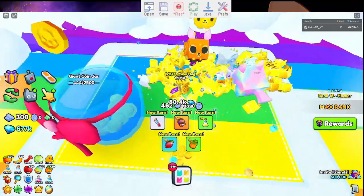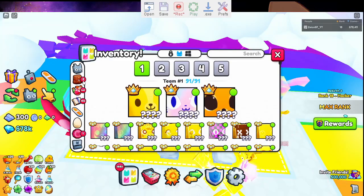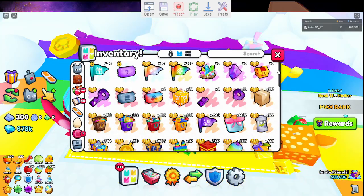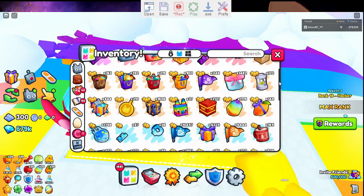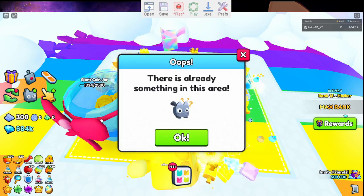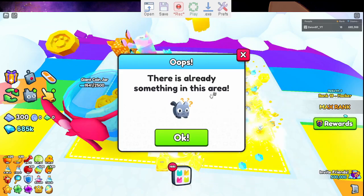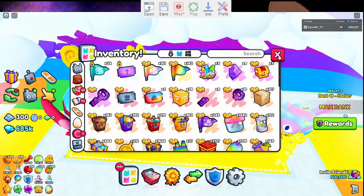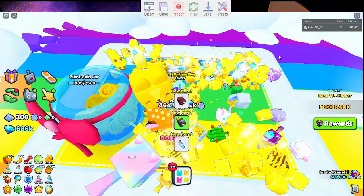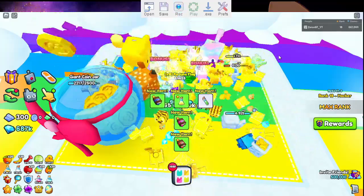Now press F8 to record. Click the screen, jump, and move your mouse slightly. Go to this menu, go to Items, and come over here. Click this and then pull it down, then click on the event that you want. Give it a few seconds. Hit F to close it, then go over to the X and click it again. Give it a few more seconds, then press F8 to stop recording.